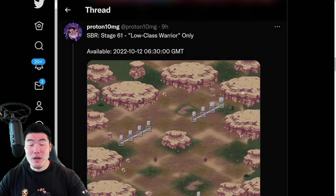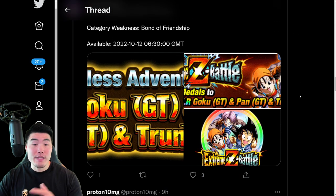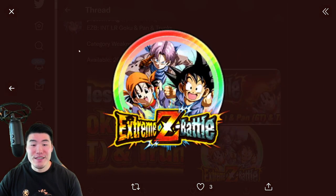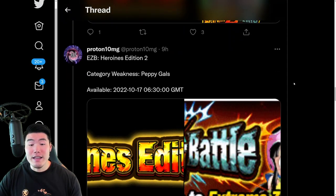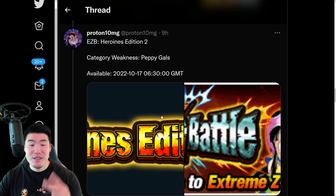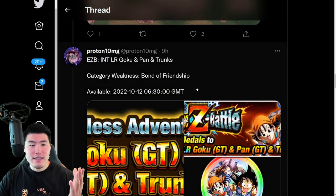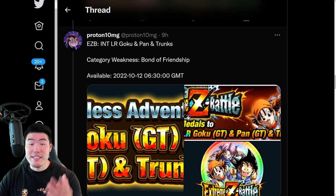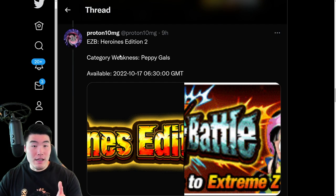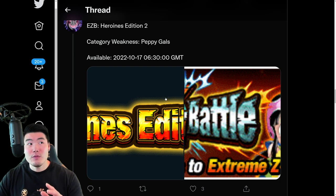With that said, let's keep going. We've got Stage 61 of Super Battle Road — low-class warriors only — and also a couple of Xtreme-Z Battle events. The first one is for the LR GT Trio. There is the Xtreme-Z Awakening Medal, and then the other Xtreme-Z battle is Xtreme-Z Battle Heroine's Edition 2. The weakness is Peppy Gals. The weakness for the GT Trio is Bond of Friendship. This one's dropping on the 12th, but the Heroine's one is dropping on the 17th.